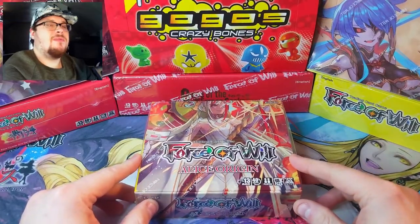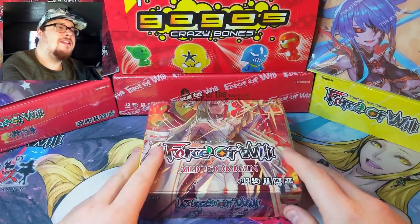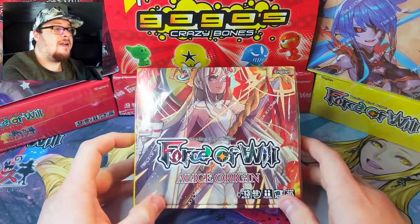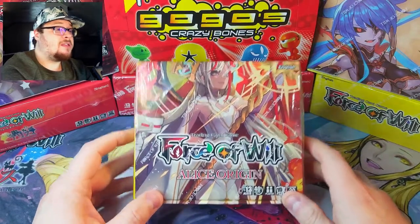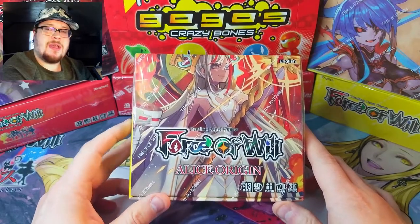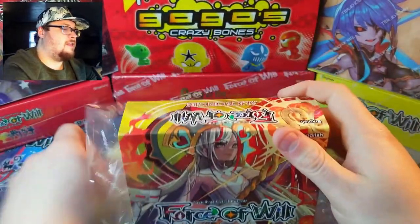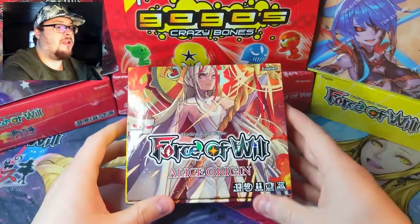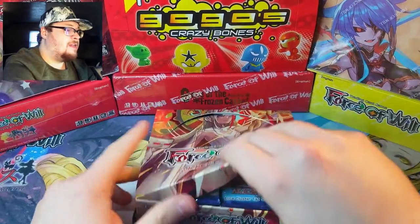Welcome back everybody, it's time to lock down another Booster Cracking Sunday! Today we've got Alice Origins Set One, which I finally got. I am only missing Set Two now to open up in this series — I've opened all the rest. I found a good deal on it, so we're going to open this whole box up today and see what kind of cool pulls we can find. This is one of the small booster boxes that only have 20 packs in them, which I'm not a fan of.